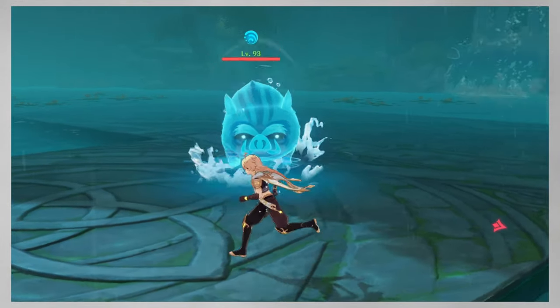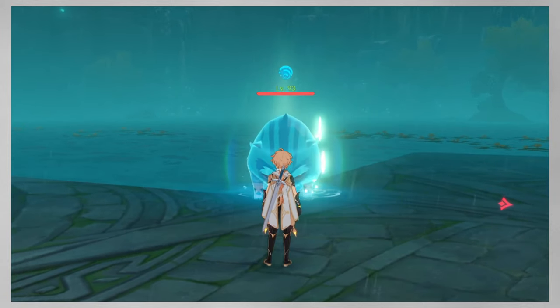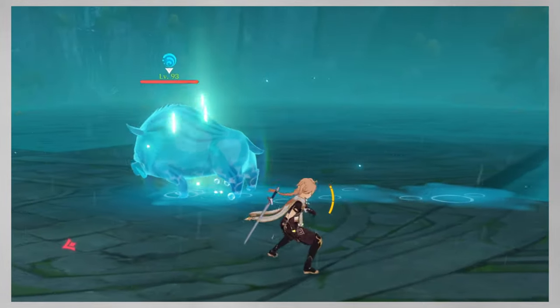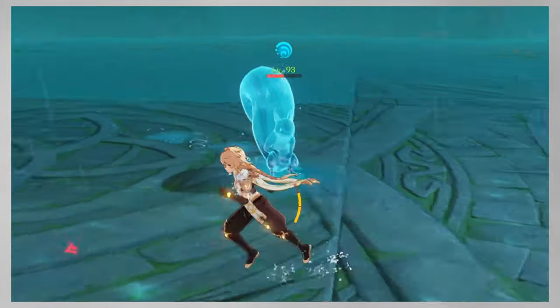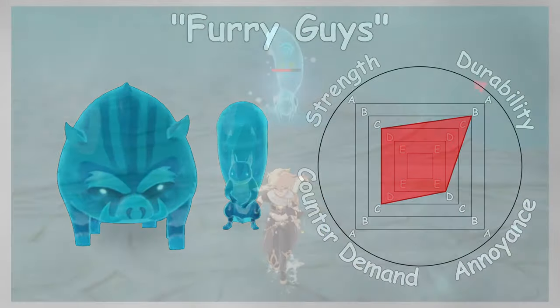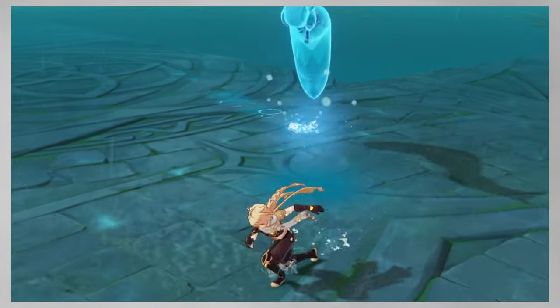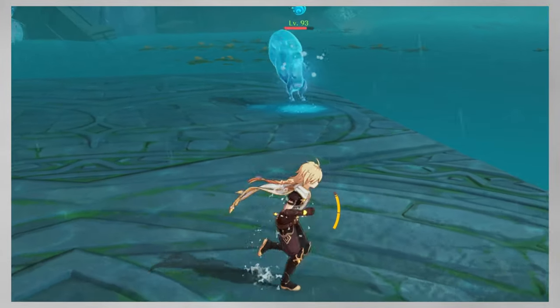Boars always run into you charging from afar, or just ram you if you stay close. It's easy to avoid both by dashing to the side. Ferrets can either jump on you with a slam, or hit you with their tail sweep. Both attacks are very quick but have a short charging animation beforehand, so you'll have to pay attention to them to dash away in time.